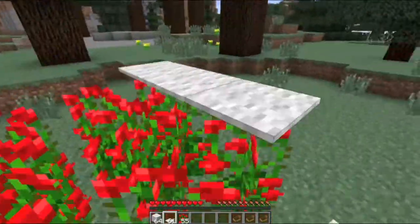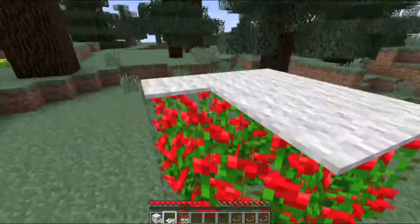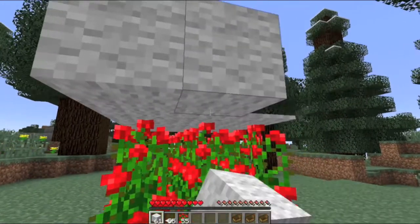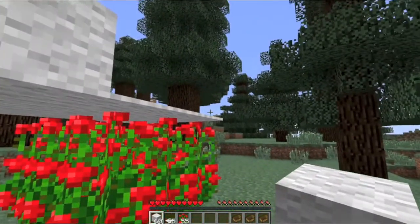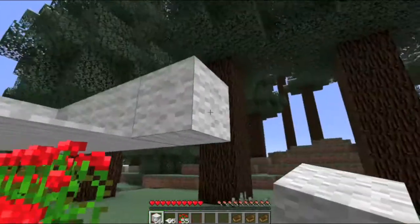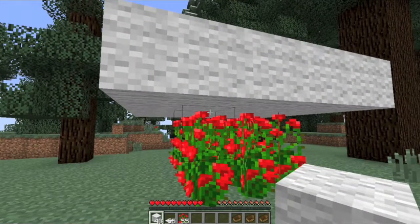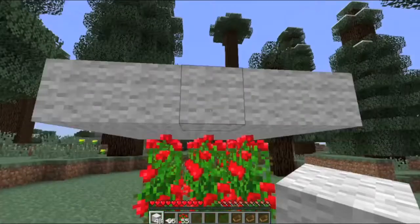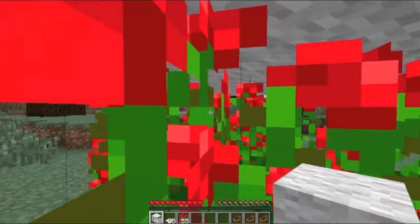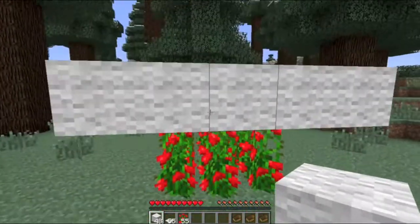So then you wanna place your carpet. This actually uses a sort of bug or exploit in the game, in which if you place a block like sand, an anvil, or gravel - any gravity block - and then you break the two-block-high flower, it will actually stay and won't update, because it's two blocks high. When you break one, they both break, so it doesn't really realize it. This also works with carpet, so that's what I'm using.